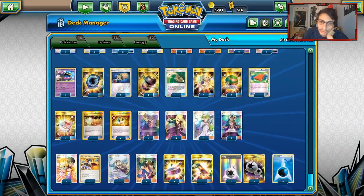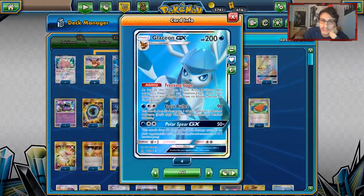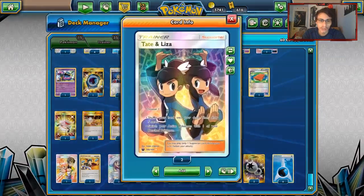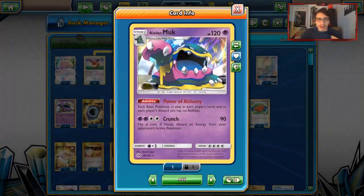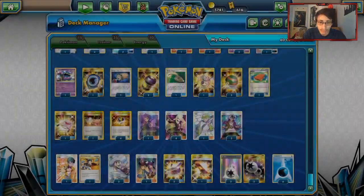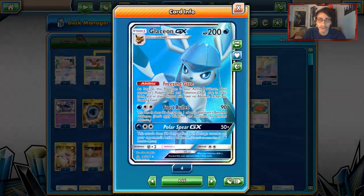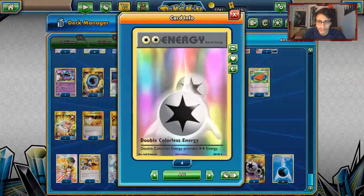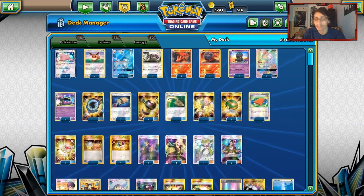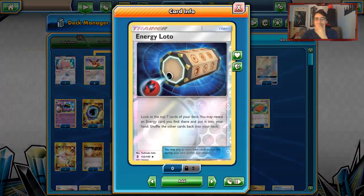One Faba — really good to get rid of Special Energies. Two Judges — one of the strategies is to use Judge and Glaceon to put them to a four-card hand on their first turn. Three Lillies for draw. One Tate and Liza — pretty good for the switch effect if you ever have Muk or Magcargo in play, nice backup draw supporter too. Three Choice Bands — really good for Glaceon to do extra 30 to two-shot stuff. One Acerola. Four DCEs and six Waters.